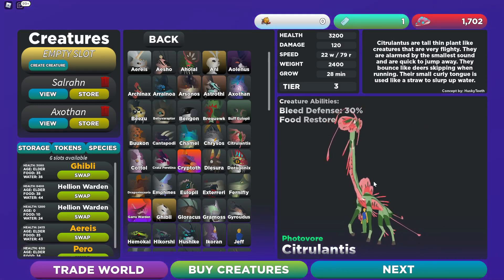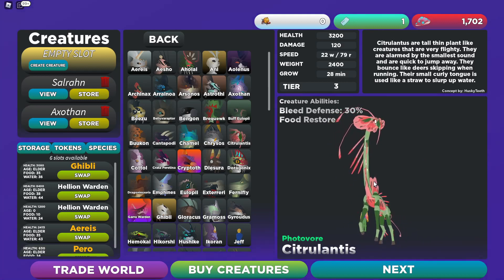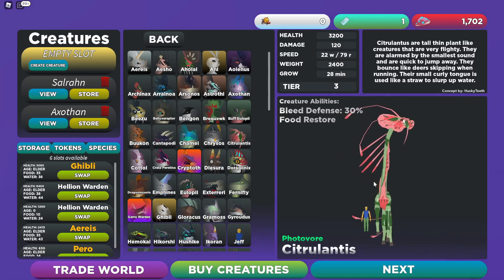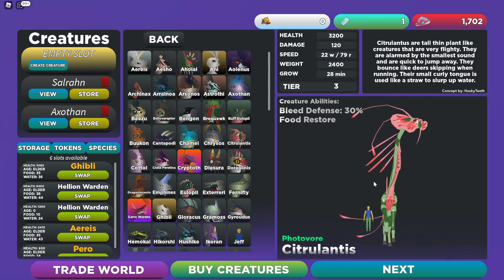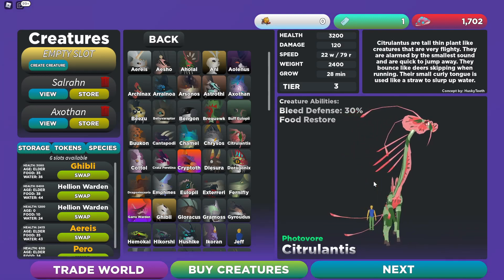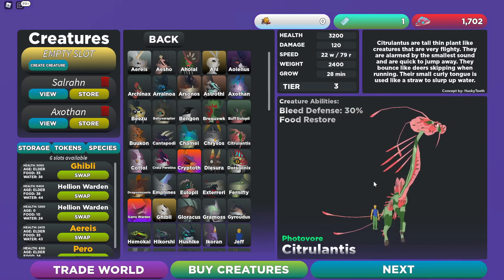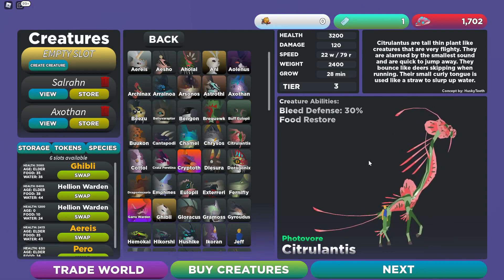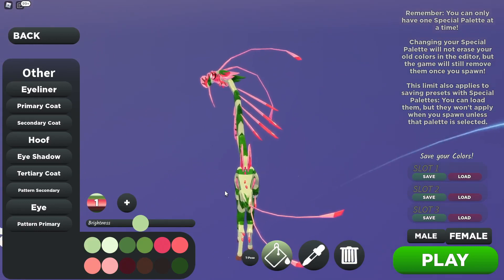The Citrullantis are tall, thin plant-like creatures that are very flighty. They are alarmed by the smallest sound and are quick to jump away — they bounce like deer, skipping when running. Their small curly tongue is used like a straw to slurp up water. Let's jump in and see the bigger model up close and personal.